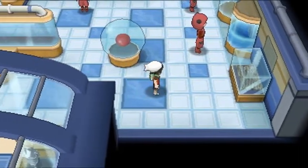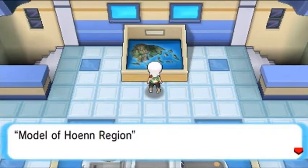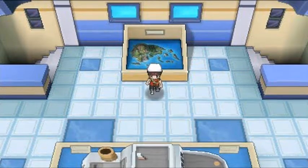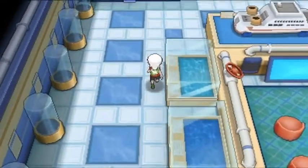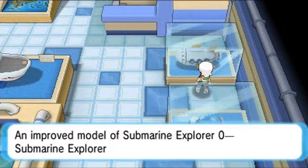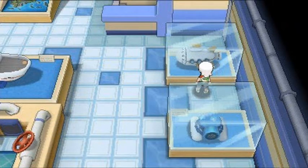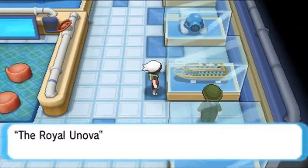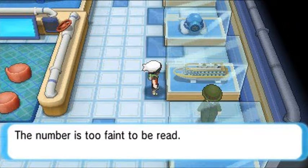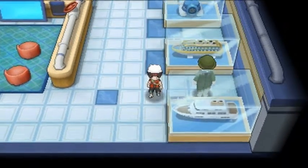Going upstairs, we're not battling inside the museum. There's a miniature diorama of the Hoenn region. The museum has dioramas, seas, submarines — including Submarine Explorer Zero, the original sub from Pokemon Emerald, Ruby, and Sapphire. There's also a model of the Royal Unova, a sunset cruiser being built in the Unova region, scheduled for completion in the future.